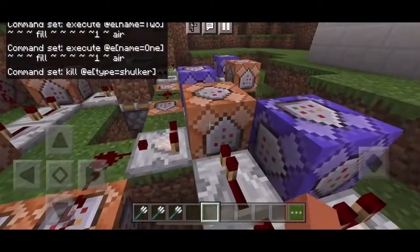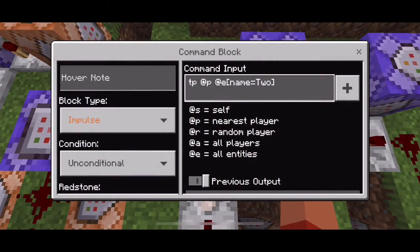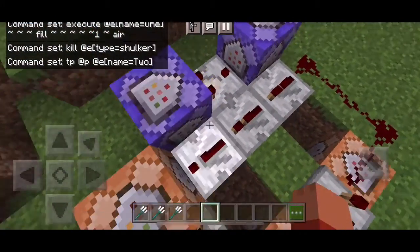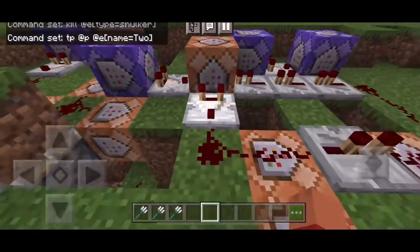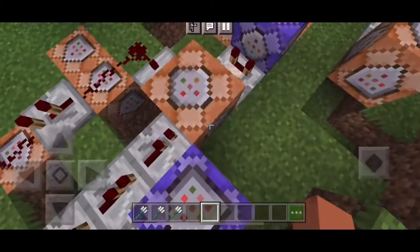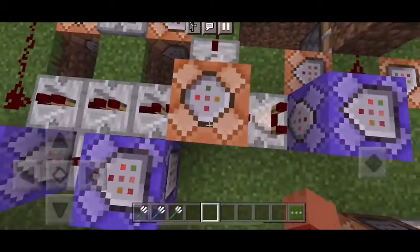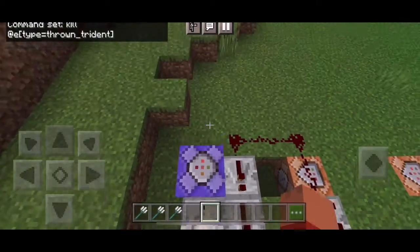The interesting thing about this is that the teleportation command is run twice. But since there is no second shulker to teleport to — since I killed it — it'll just reset the command block. Because I had some glitches where the command block just stays powered, so that won't happen again. Because it's powered twice, the command block has been updated. As you can see, this is another contraption.